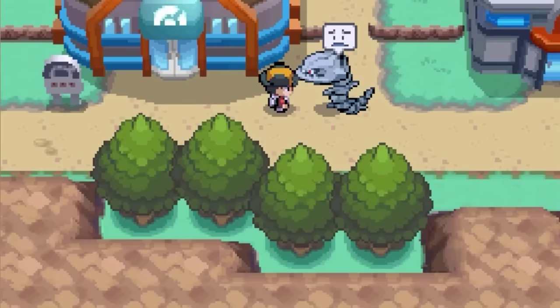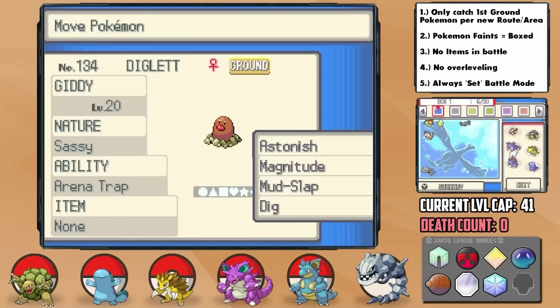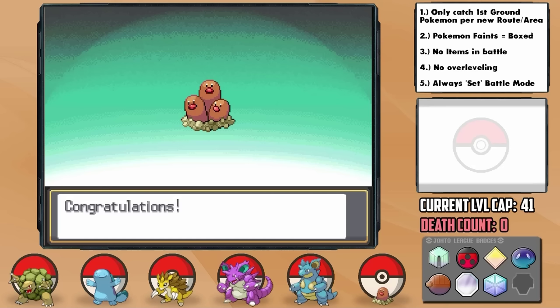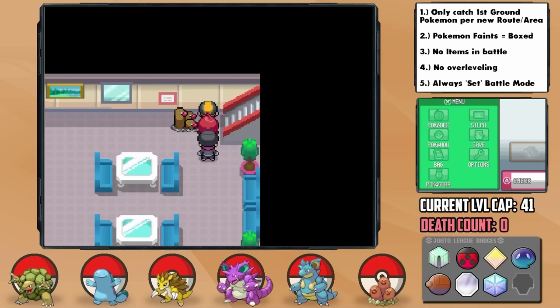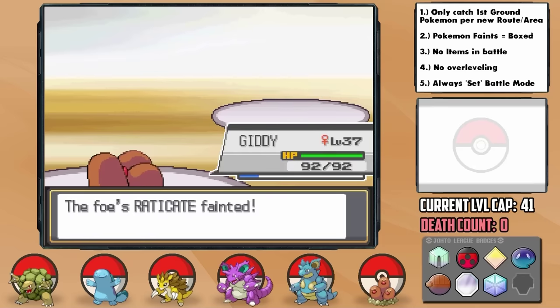I think I'm gonna put People Eater in timeout and take Giddy the Diglett along with us. After much training to get him to learn Earthquake by level up, I then evolve Giddy into Dugtrio, and EV-train the heck out of him in speed and attack to create a monster. It's time for him to put some work in. And put work in she most certainly does, demolishing all the Rockets in the Goldenrod Radio Tower with a supreme power Earthquake and Slash.